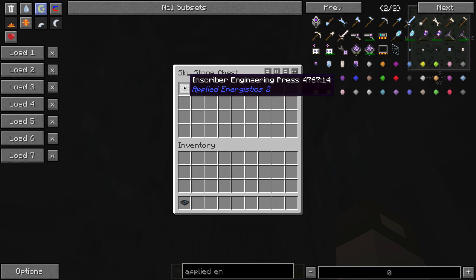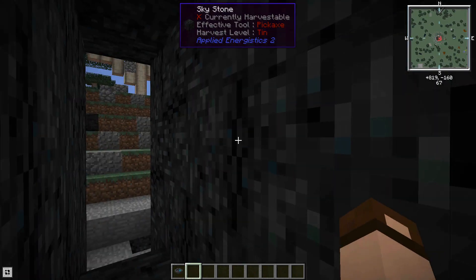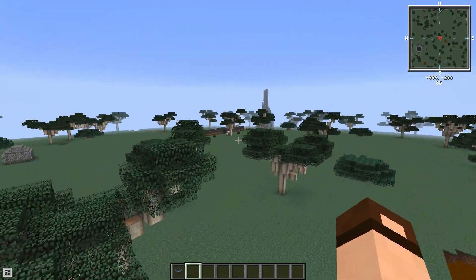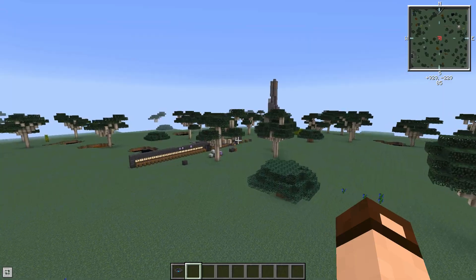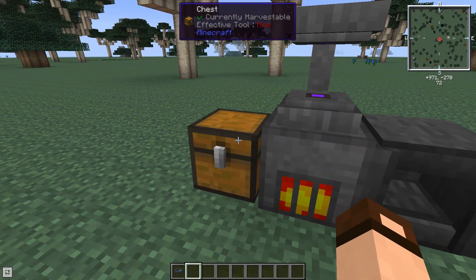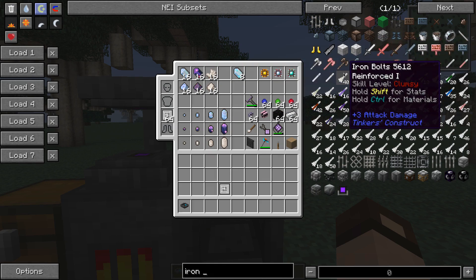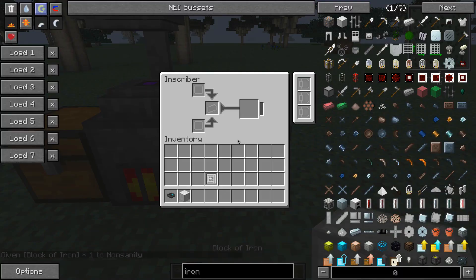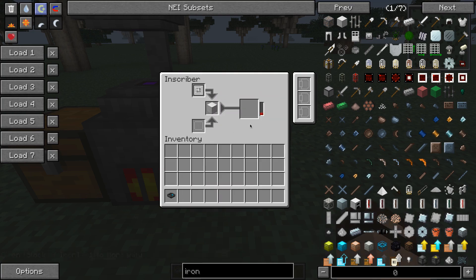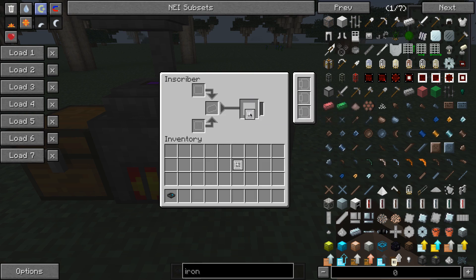Open that up and you'll find an Inscriber Engineering Press. There are four different types, and you'll only find one or two in any one meteorite, so you'll find doubles as you explore. You're going to have to do some exploring to get all four types. If you're on a server working with other people, you can duplicate them and share the copies. To duplicate, get the press you want to copy and an iron block, put the press in the top slot and the iron block in the middle, and with power it will squish into a duplicate of your press.